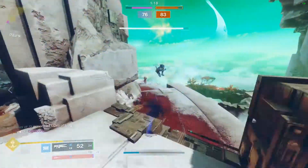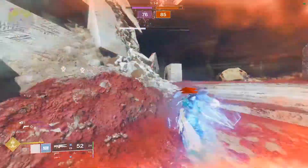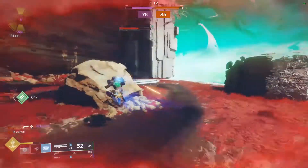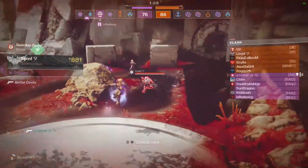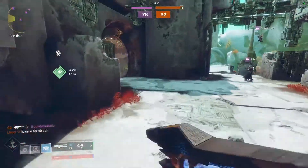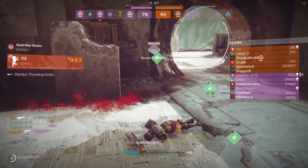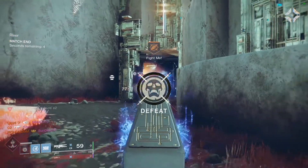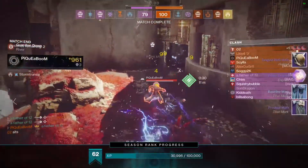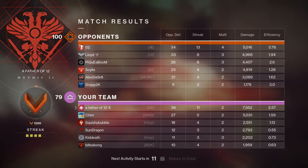I was trying to t-bag and walk at the same time but it didn't really work out. How did I trade with him? I had One-Eyed Mask on him, he should have died and I should have lived. What happened to make supers so stupid in this lobby?